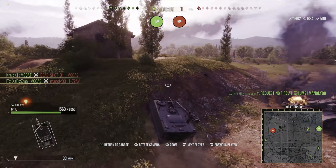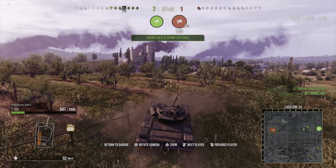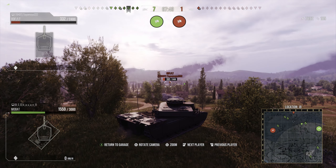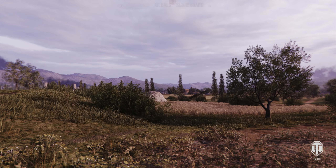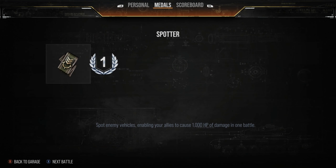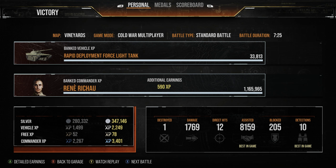A lot of light tanks are like a bit of a pest because of the camo rating - you're not spotted until within about 150 to 50 meters depending on foliage, and by then you're already close enough to dump your shells in. The damage was a little lackluster but you can make it work. We finished second place with 8.1k assistance and 1700 direct damage, earning 1304 base XP, one kill, and 347,000 silver.